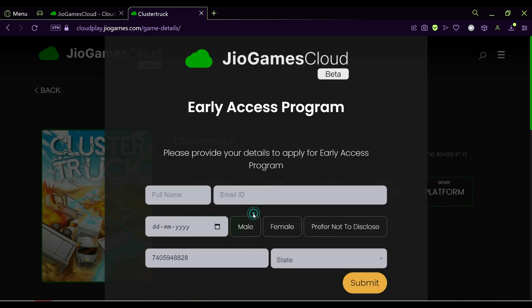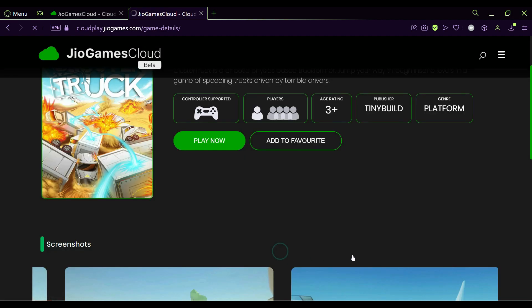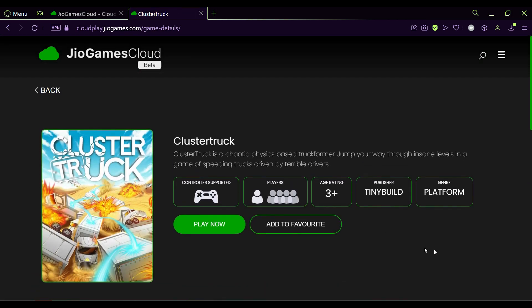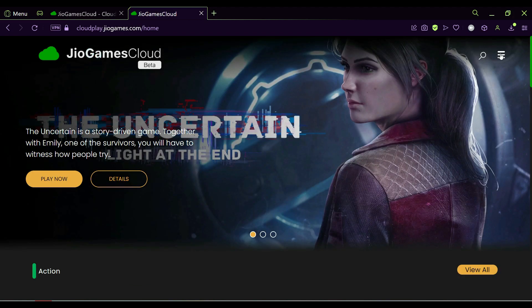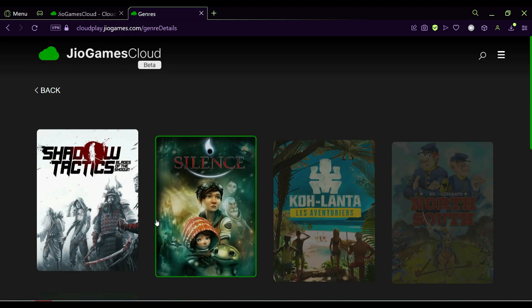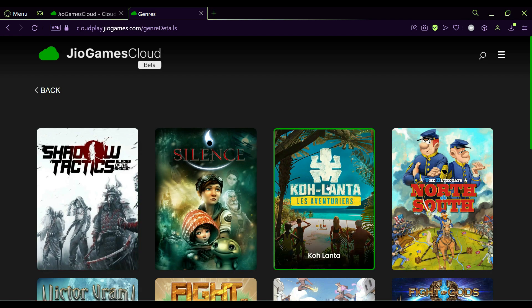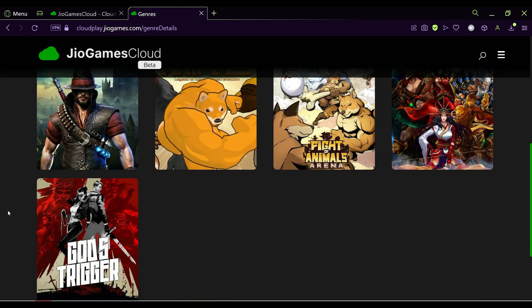Step 5: Once you enter the OTP, you will get to the GeoGamesCloud homepage, where you can browse the entire game library and start gaming. The process of entering the OTP and signing up is the same on the Android app. GeoGamesCloud is currently available in beta mode and has begun taking registrations. To access it, you need to subscribe to a paid plan, though the beta version is currently free.